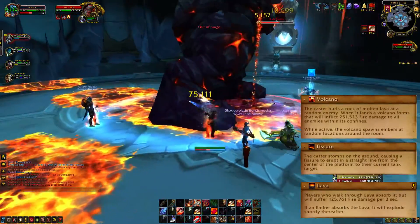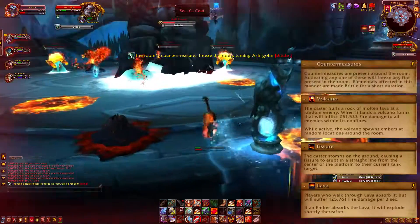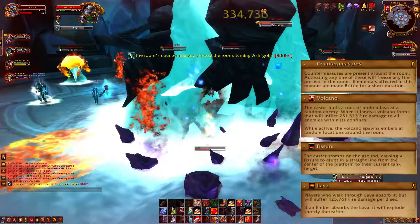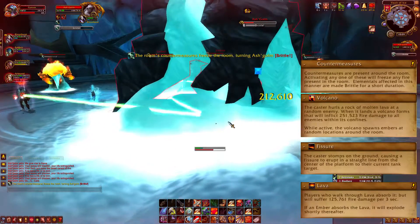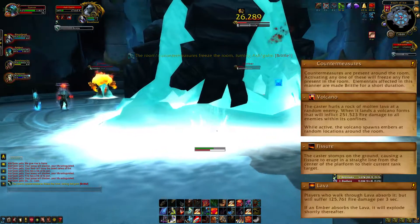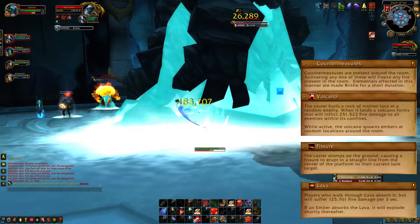So it might be a good idea to soak some of the lava going towards the adds. Another thing you can do is use the countermeasures at the sides, activated by clicking the pedestals at the edges of the area. This will freeze the boss and the adds for a short while and remove the lava. The boss will take additional damage while frozen, so just nuke him. This can only be used once though.